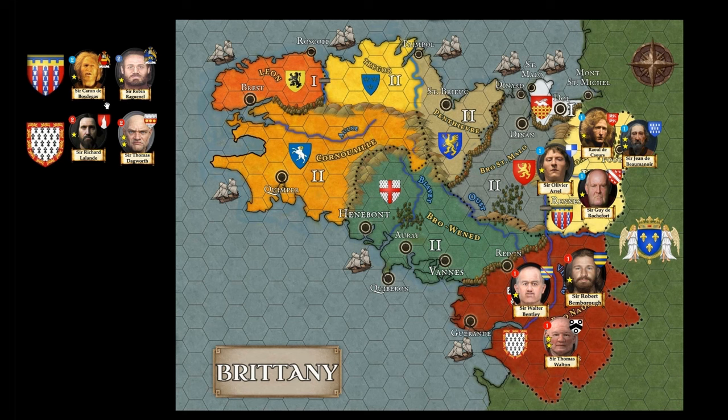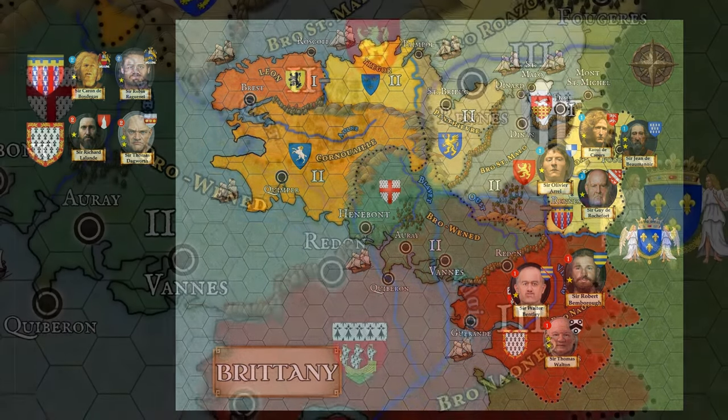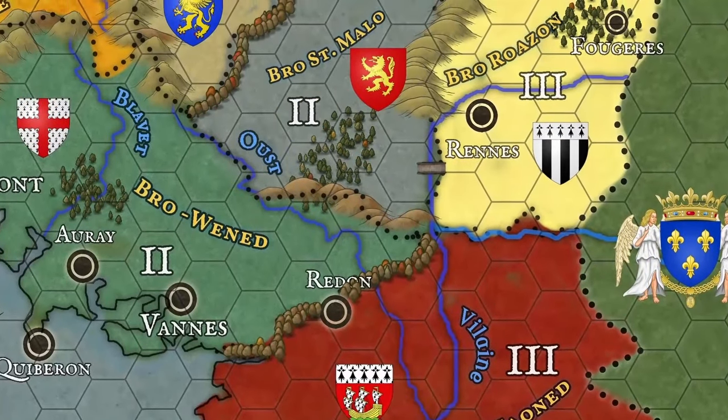For a final note: in the second round, Sir Caron de Bodegas and Sir Robin Ragunel will come for the Blois faction, and Sir Richard Landale and Sir Thomas Duckworth will arrive for the Montfortist English factions. So without any delay, let's go to the physical map and start the game.